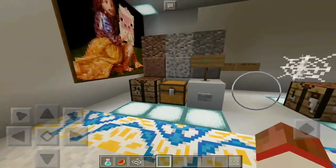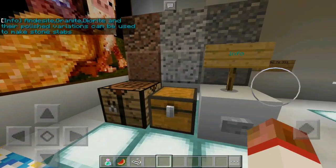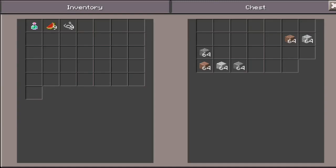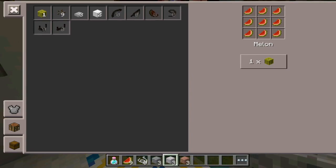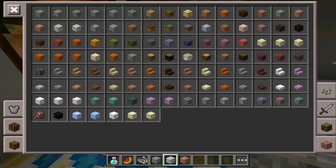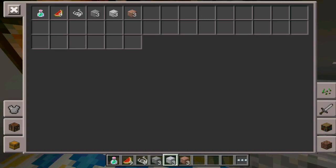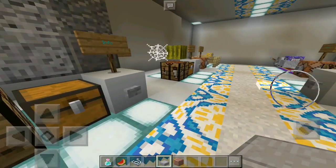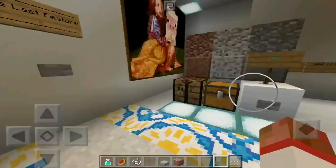Andesite, granite, diorite, and their polished variations can be used to make stone slabs. Let me grab this and go right here — they can all be used to make stone slabs. Huh, I didn't know that — today I learned.